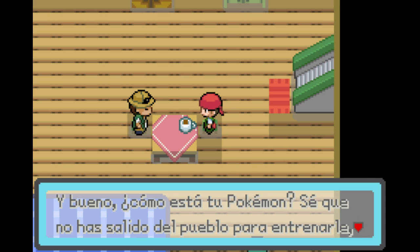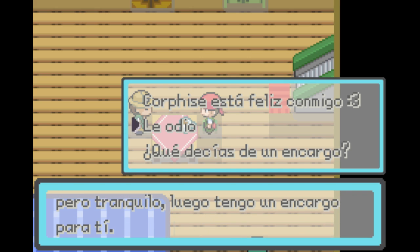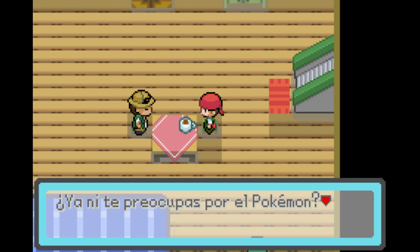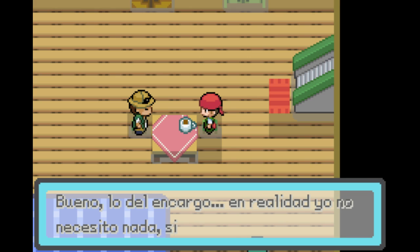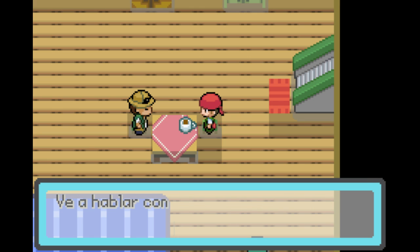'How are your Pokemon?' Wait — I didn't even check my Pokemon. 'I know that you haven't left town to train, but calm down. I have a chore for you.' Corphish is happy with me, so I guess we know we have a Corphish. I hate him. What were you saying about that parcel? 'Do you not even care about your Pokemon? In reality I don't need anything — I just need my friend Pedro.' We just saw Pedro so I guess I can go grab him.